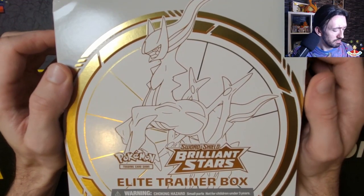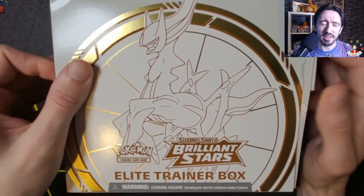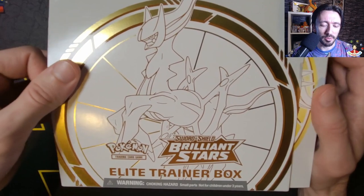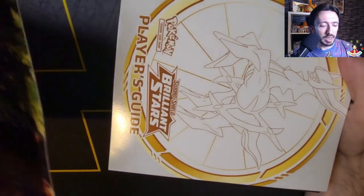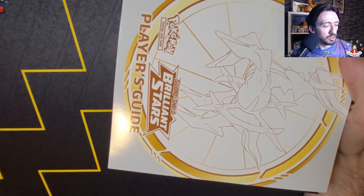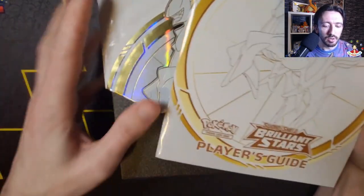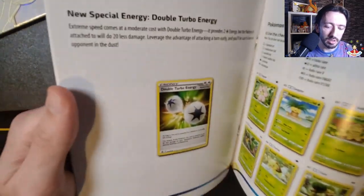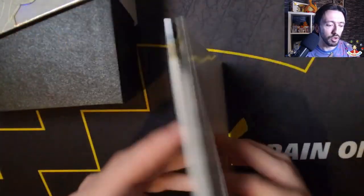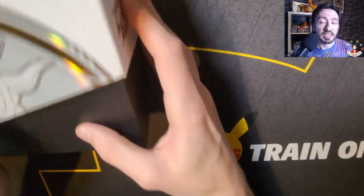Right, well done away with the wrapping there. Maybe it was just me but the wrapping on that actually felt a lot thicker than normal — might just be me not opening an ETB in a while. Let's see what we've got in here. Put the sleeve to one side. We got the usual player's guidebook that we get with every set, every trainer box.